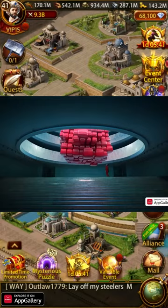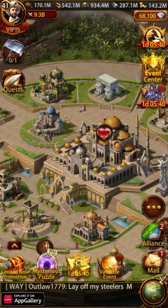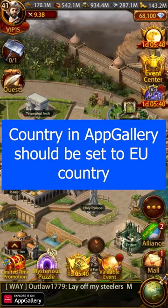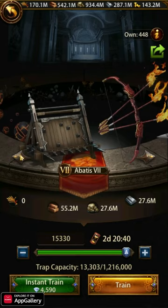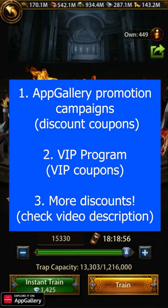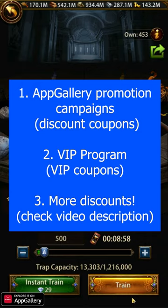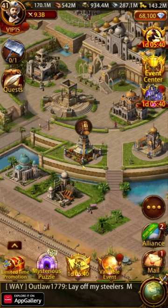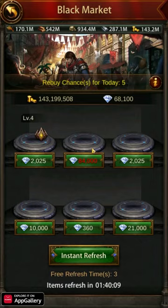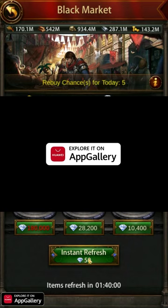A quick word from the sponsor: AppGallery provides competitive discounts on your Ebony spending and is available to all Android and emulator users. When you sign up, make sure you set your country in AppGallery to a European country — mine is set to the United Kingdom. Special note to Canadians: if you have your country set to Canada, you'll need to make this region change or discount campaigns will no longer work. There's also a VIP program for larger spenders offering even higher discounts, and usually multiple promotions where users can obtain stackable coupons for direct discounts. Check the video description for details and consider joining the AppGallery Discord group for support and promotional information.